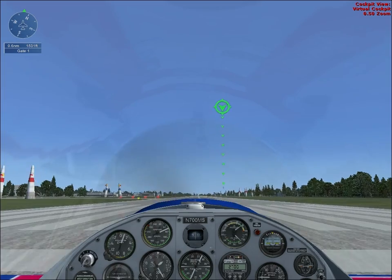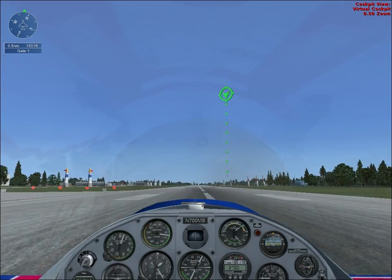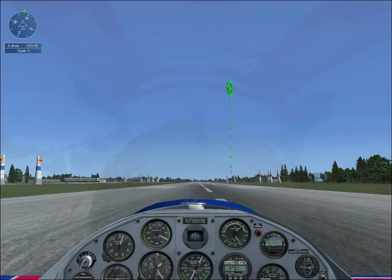Gate 1 is up ahead to the right of the runway. A 5 second time penalty will be assessed for each pylon that is clipped, so stay in the middle of the gate when passing through.